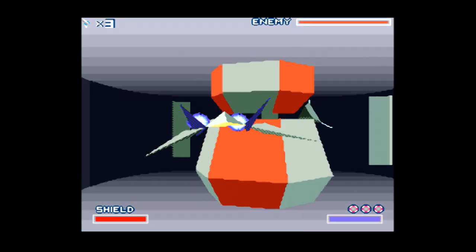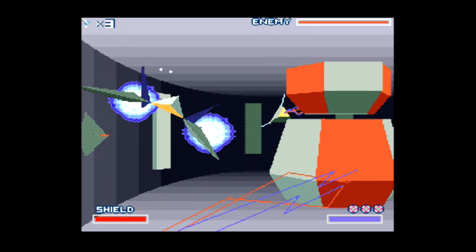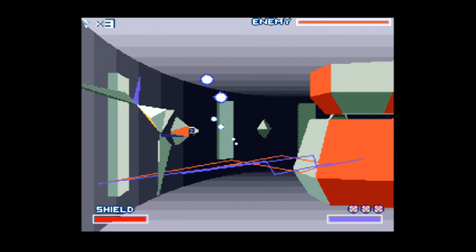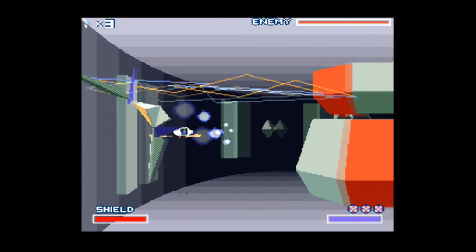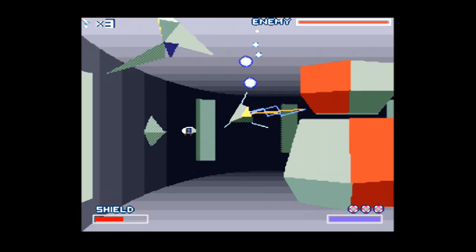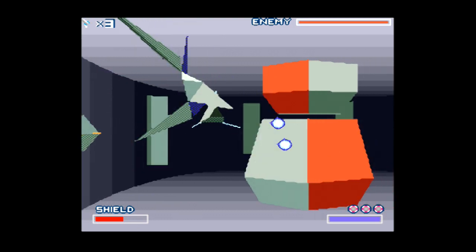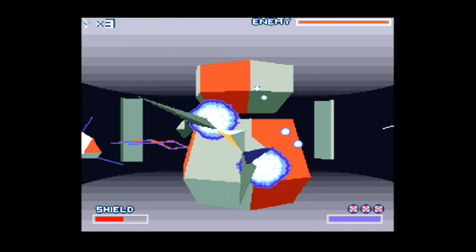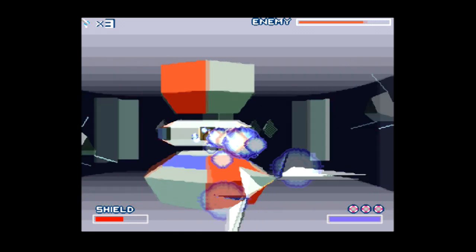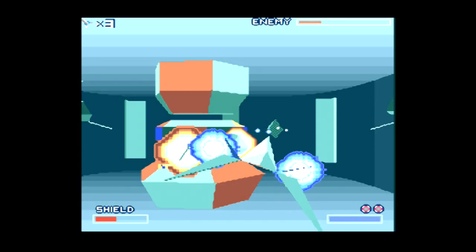We've got the same thing here. When I talked about the Space Armada energy core boss I was wrong - what I was actually thinking about was this boss. Because on the easy path, the power modules on the side blow up and they don't come back. I was under the impression that they came back. This is the one where they come back.